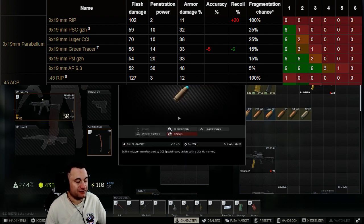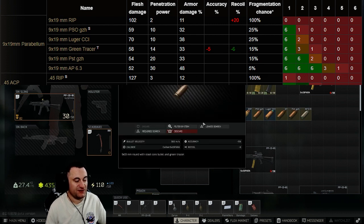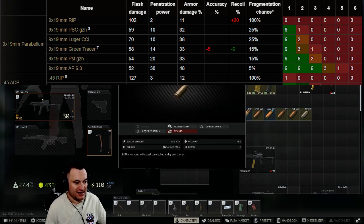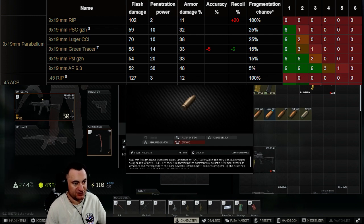Luger CCI is another high flesh damage round — 70 damage and 10 penetration, a little bit better than RIP in that it will actually get through level one armor, but it's still mostly a leg meta round. Then you've got the green tracer round: 58 damage and 14 pen, but its velocity is very very low — 365 meters per second versus 457 on the PST GZh. The bullet drop on this round is insane.